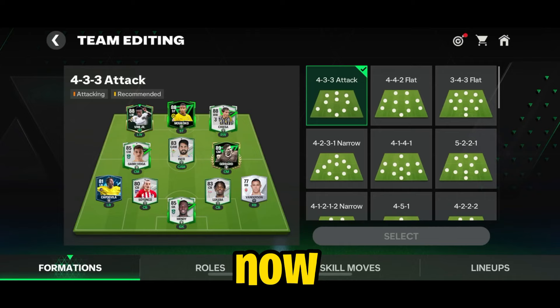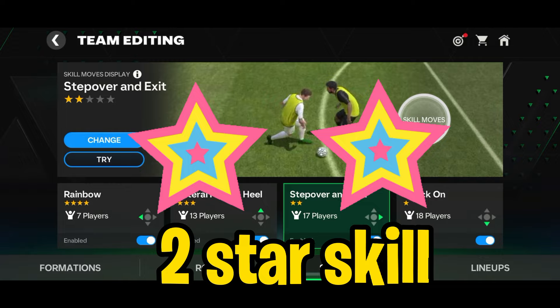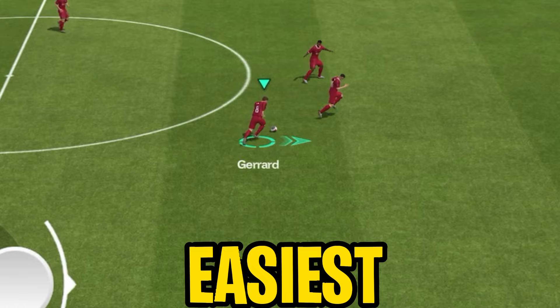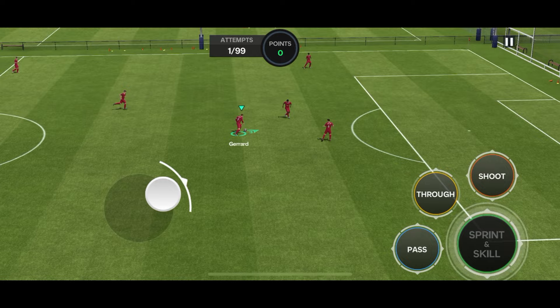Now let us look at how you can do multiple skills with just one skill move. For this, you'll need to equip the step-over and exit skill move. It is a two-star skill move, so any player with two or above skill stars can perform this skill. There are many variations of this single skill, so let's have a look at them one by one. First up is the body feint variation, which is the easiest out of all. To do the body feint, when you are dribbling, perform the step-over skill. Just make sure to move the joystick in the direction you want to perform the skill, so you can perform the body feint in any direction.